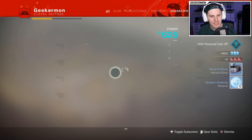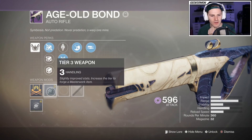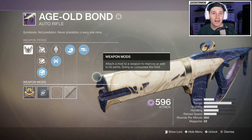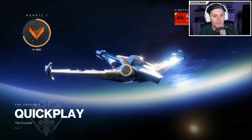I could not ask for a better victory! Not a bad first game, but I'm more impressed with the Age-Old Bond auto - this thing feels clean. Ricochet rounds, Zen Moment, and High Impact Reserves; I've got a handling masterwork. I wonder if more stability might be better over fluted barrel. This is a solid auto rifle, I'm really glad it was recommended. And Nova Warp finally feels like it's where it should be - when I overextended in the open I died, which I respect. Super health in general needs to come down, but relative to all other supers they did a good job retweaking it because the use rate had gone to zero.